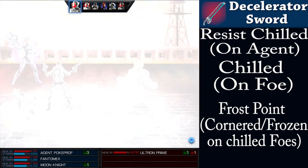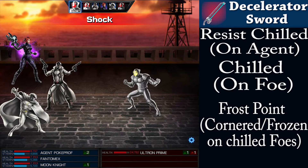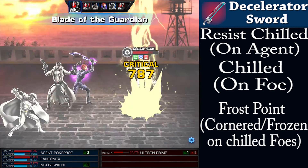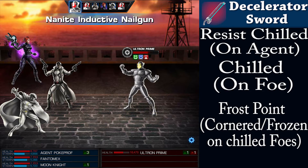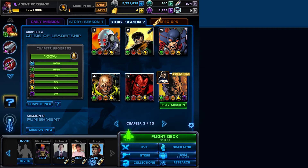This weapon not only gives you resistance to being chilled, but it also allows you to use that very effect against your enemy. Should they already be chilled, attacking them again will freeze them over completely, also preventing any protecting effects they might have.